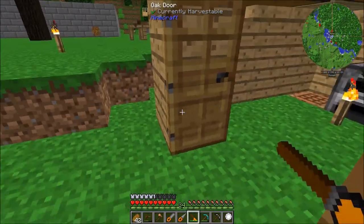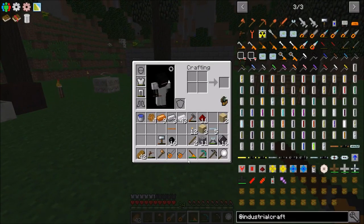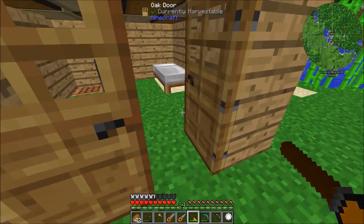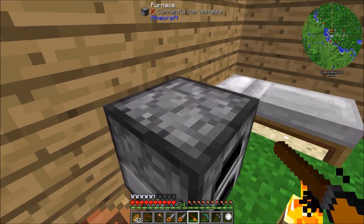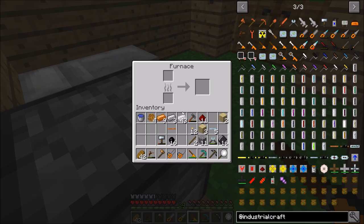I think that's going to be it for this episode. We made three really nice new tools — a mining drill, a chainsaw, and an electric tree tap — that all run off electricity. I want to thank you guys so much for watching. I hope you enjoyed, and I'll see you all next time. See ya!